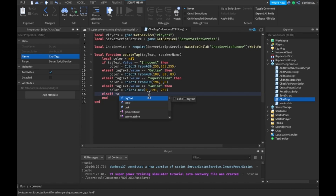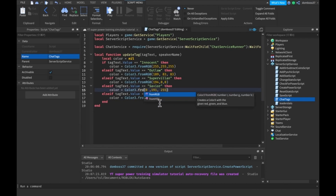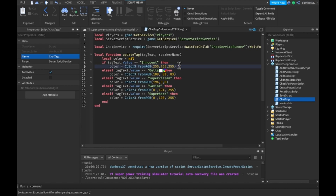After savior, we'll do elseif tagText.Value == 'SuperHero'. If we're a superhero then we set color equal to Color3.fromRGB(0, 100, 255). Just to clarify the difference: Color3.fromRGB takes red, green, blue values like these. Color3.new I believe goes to one, so to convert you'd take the RGB values and divide by 255 — but we're not focusing on that right now.